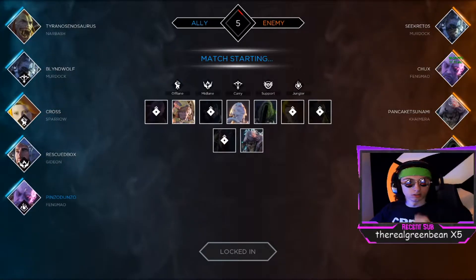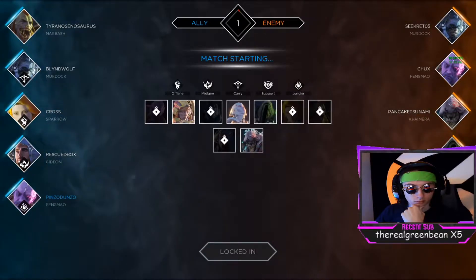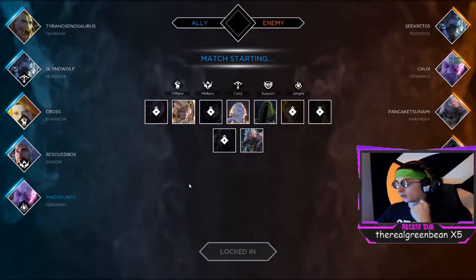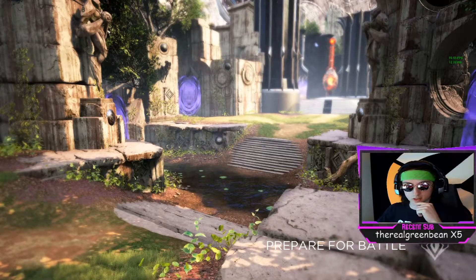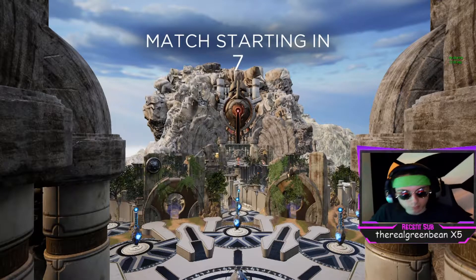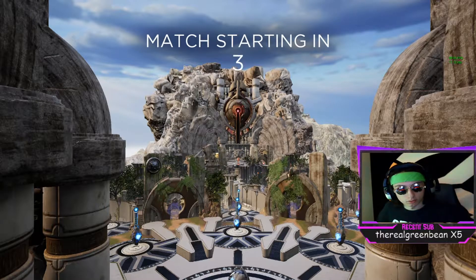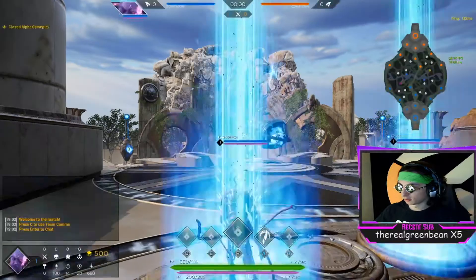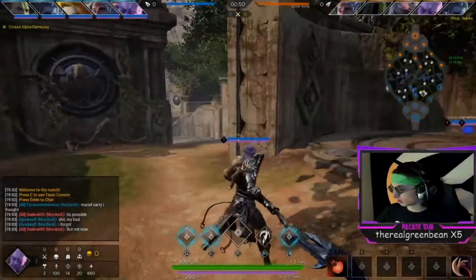You have someone else doing the damage for you, and you're there to make sure your carries stay alive and to finish kills. The enemy tank comes up — as soon as you see them hit the 25% execute range, you're ulting them and they're out of the fight. I think this build is actually pretty good. The gameplay you're going to see is kind of a stomp, but the idea is to put this build concept in your head for next time you play Feng Mao.